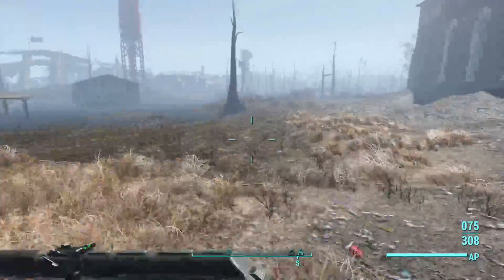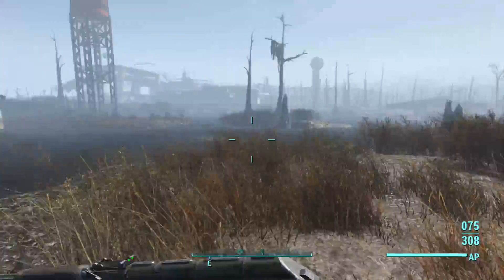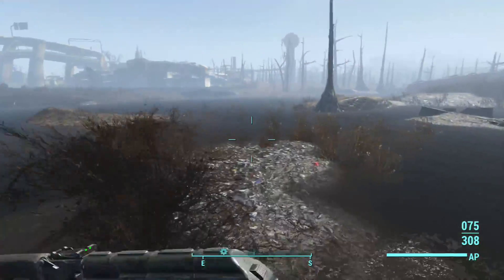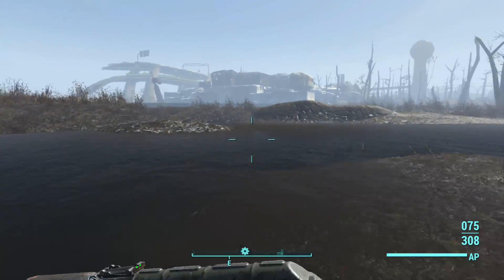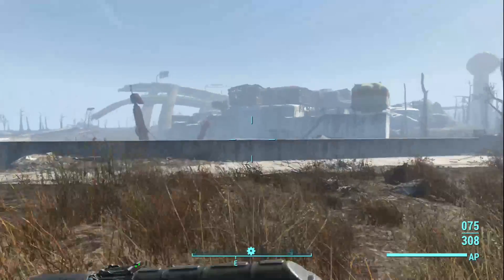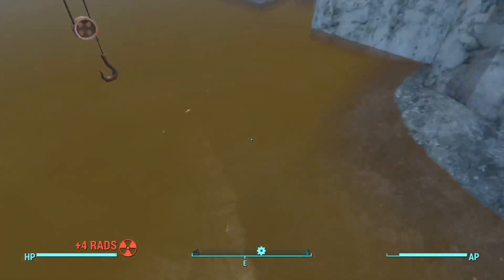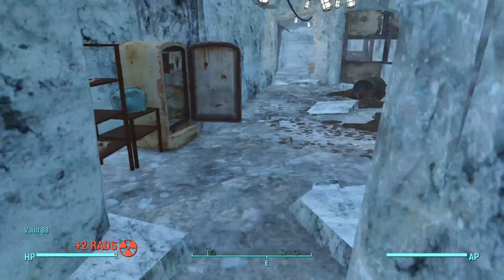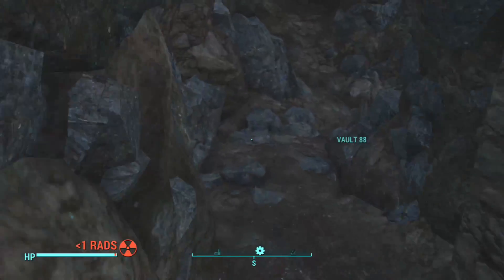If you run over here you could just fast travel to it, but you want to go to the fastest location, and this is one of the fastest locations to get there. You will get a lot of rads going into this place because it's full of a bunch of waste. There are raiders that spawn here. Yeah, I'm getting a lot of rads. If you go right here — Vault 88.